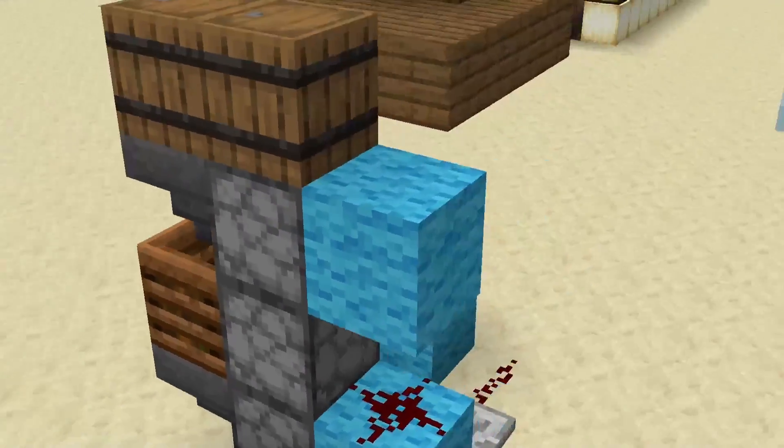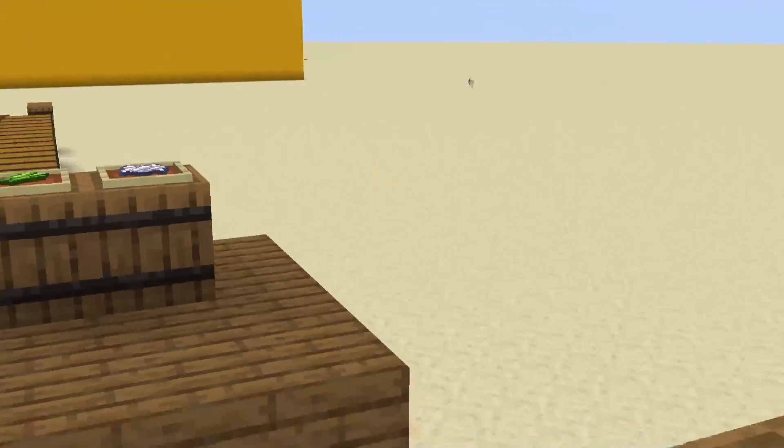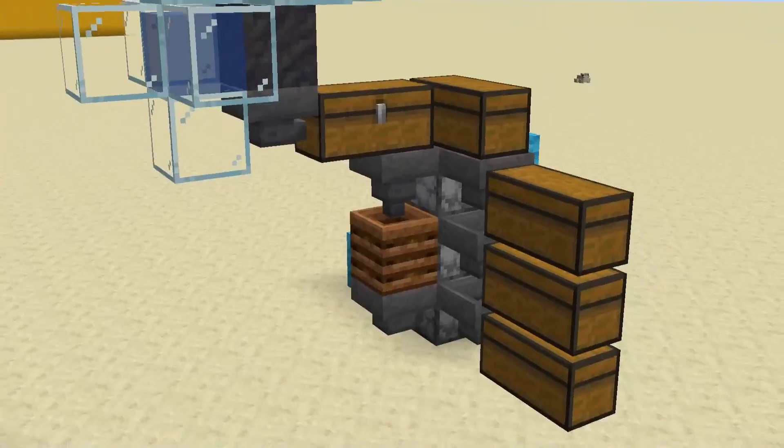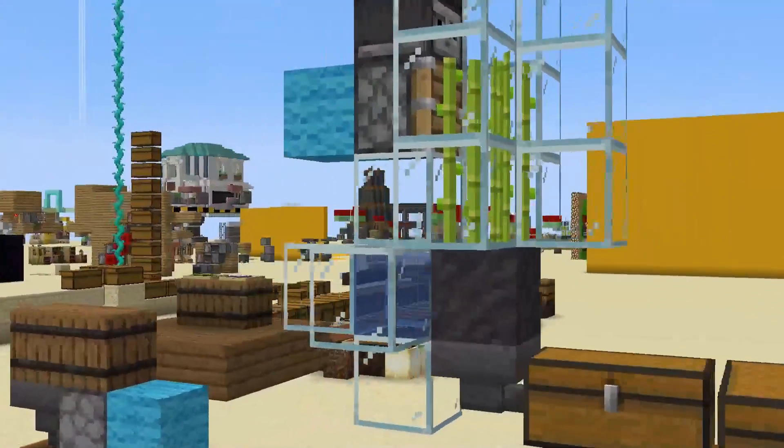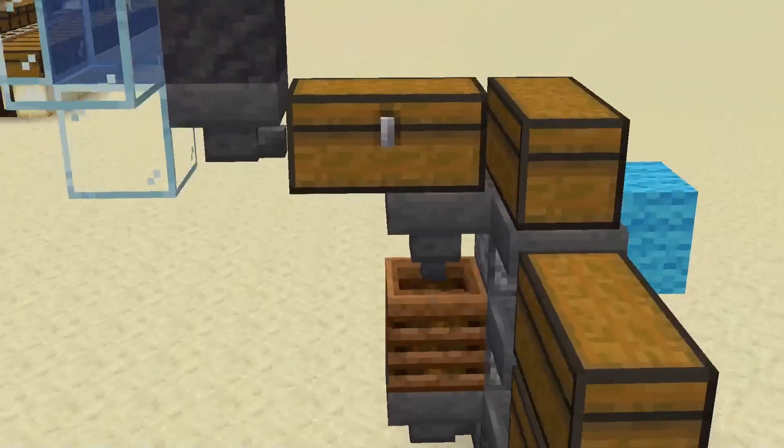This right here is a compact design for a sealed off automatic composter in Minecraft. You can also make it bigger and more efficient by hooking up more chests and also a farm for the bone meal. In this video I'm gonna show you how to build this.